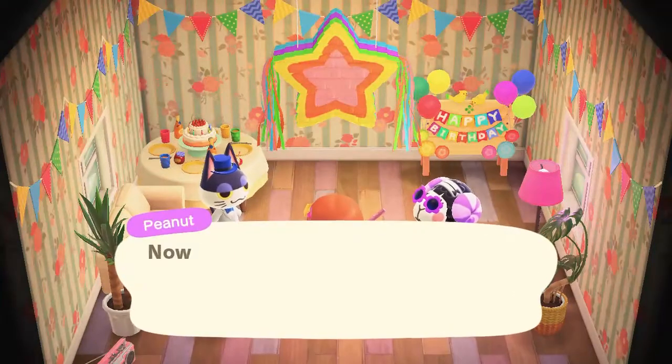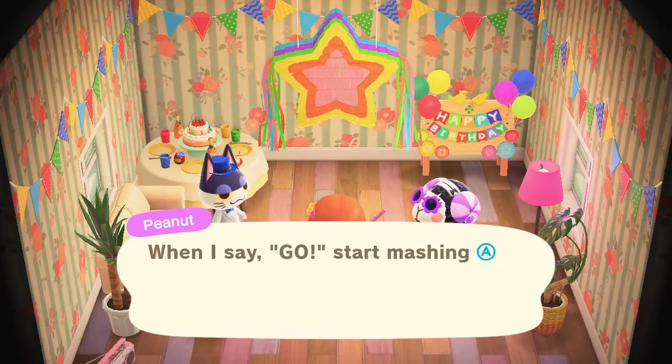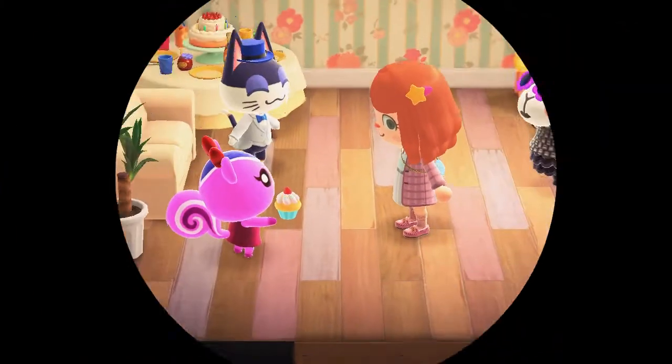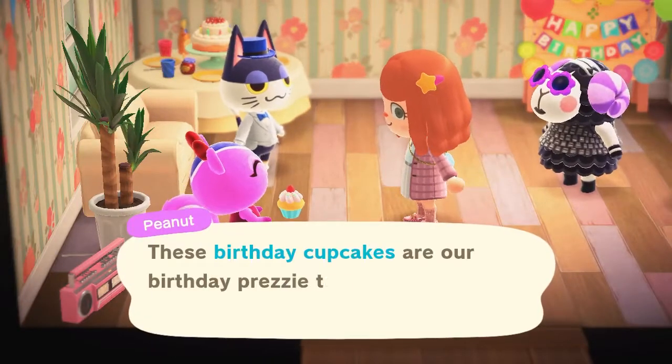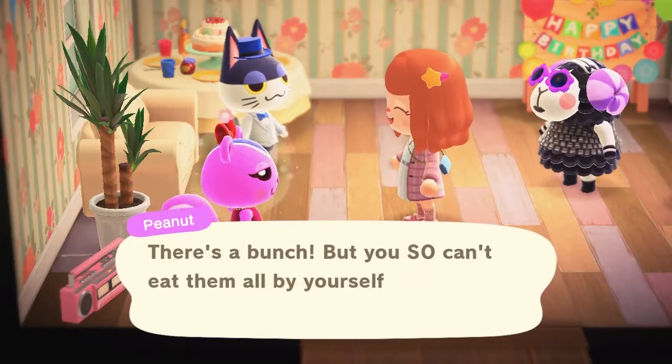As soon as I stepped foot onto the island, Peanut invited me to her house, and there I found the surprise birthday party. One of the key things that happens as the party progresses is that the characters will ask you to hit the piñata and collect the birthday cupcakes inside.